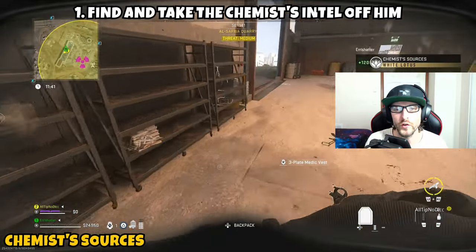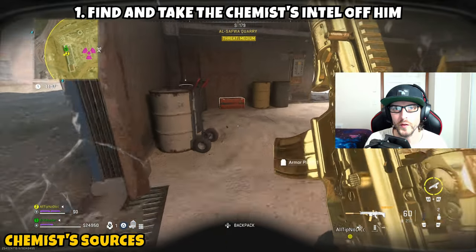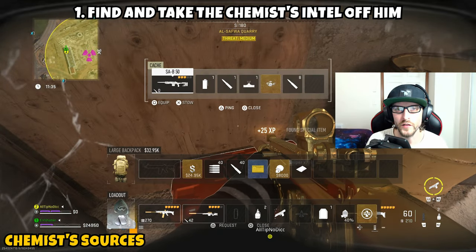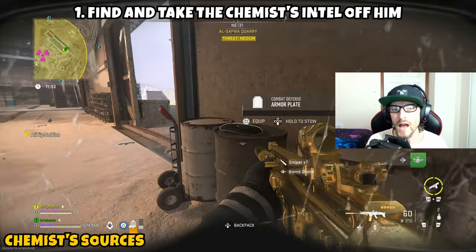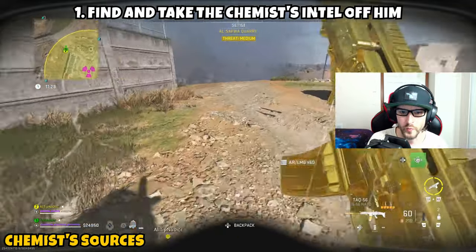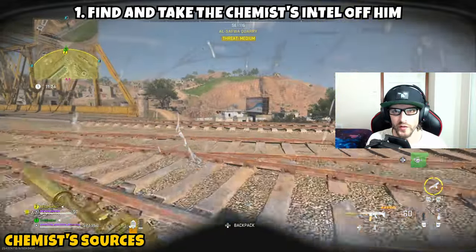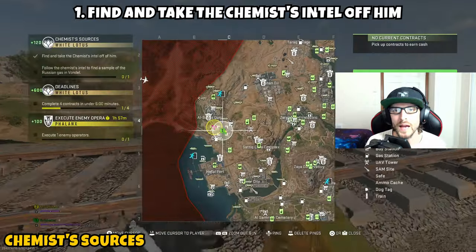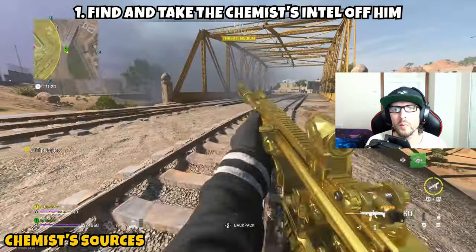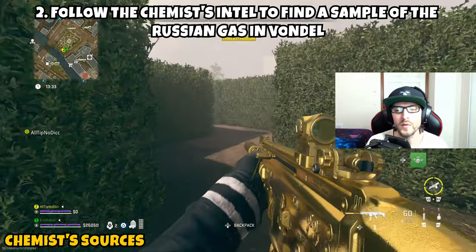Once you eliminate the chemist, go over to his body — he should have dropped some intel that you can pick up. You need to pick it up to knock out part one. Once you do, part one is complete. Since you're watching this video you'll already know what the intel says, so it won't matter whether or not you exfil with it — but go eliminate the chemist, pick up the intel, and part one is done.